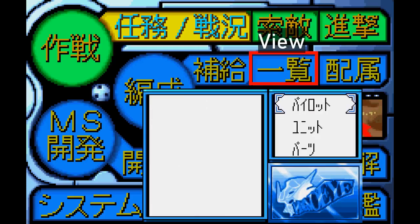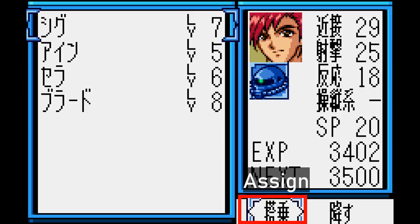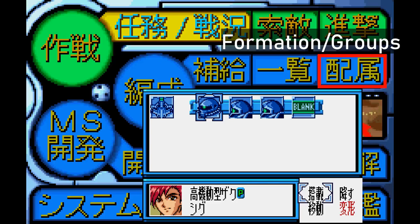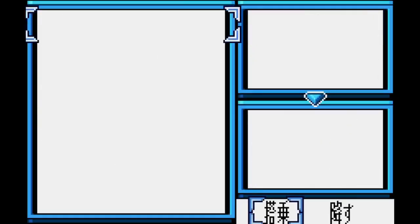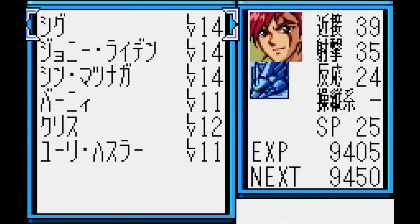Next to that, you can view the list of pilots, mobisuits, and parts. You can also assign pilots to mobisuits there, in sort of the same way as you can do in the Pilot tab of Get-A-Beat 2. This button lets you assign a mobisuit to a pilot, and the other one on the right unassigns it. The third option in the Organization tab is your usual Formation tab. The best point of comparison for this one would be the Formation tab of G-Generation Portable. I made a section for it, so here you go.